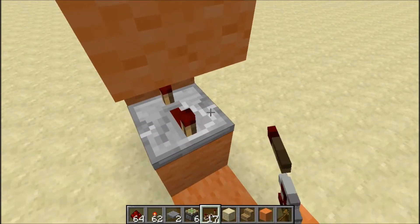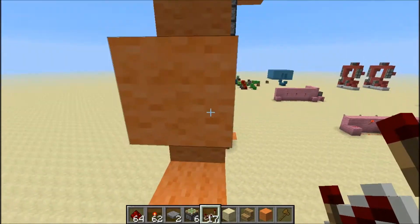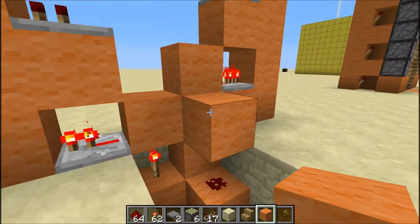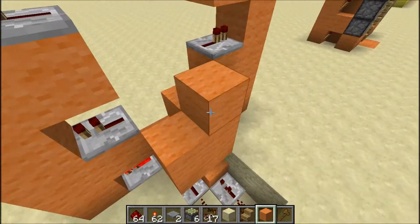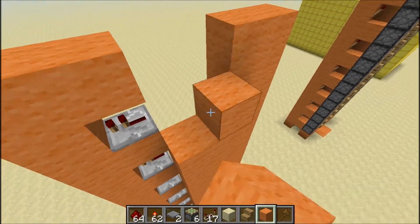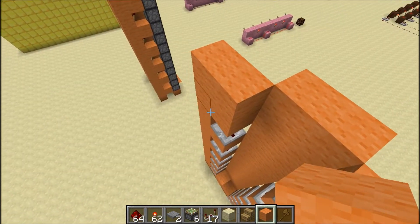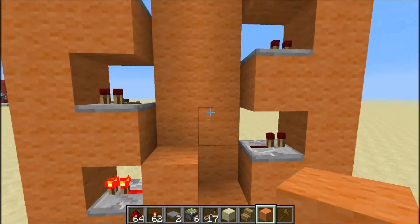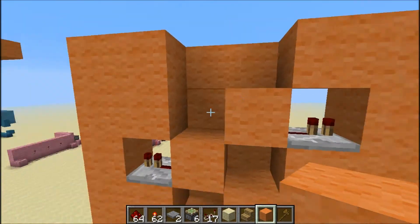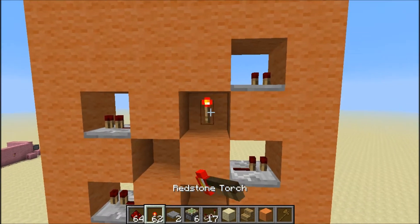Now you're gonna put repeaters in all these holes. Put a block over this redstone right here, block next to it, then build this up all the way to the top like that, and then put redstone right here. Stagger these blocks like a zigzag going all the way up, covering the repeaters like that, and you can fill that in too.